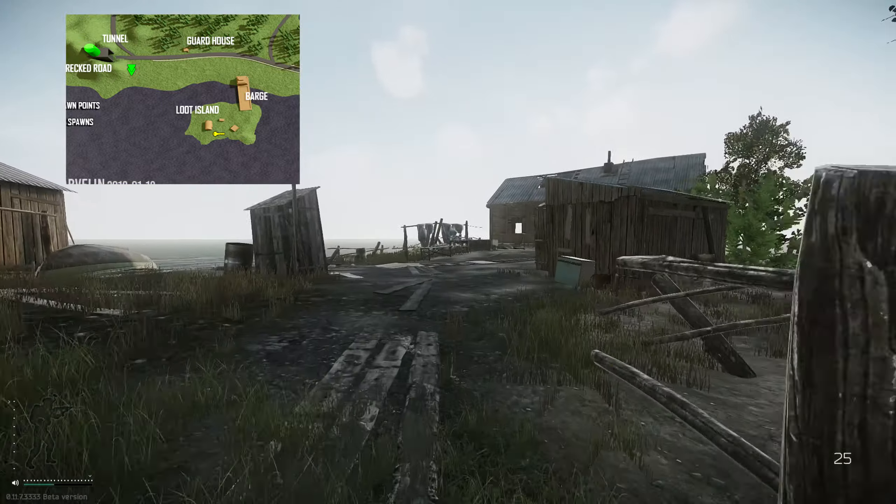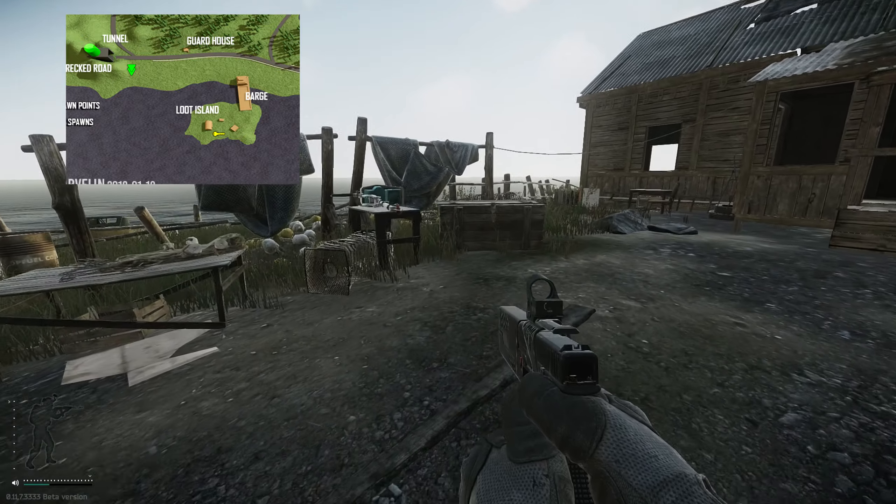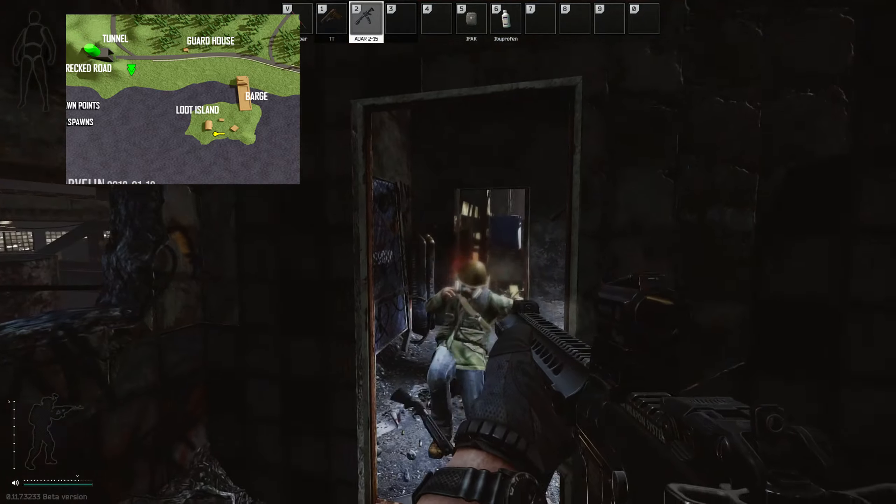Once on this island, you can see a boat engine on the table and the key spawns next to that propeller. This key also spawns in the pockets and bags of scavs.